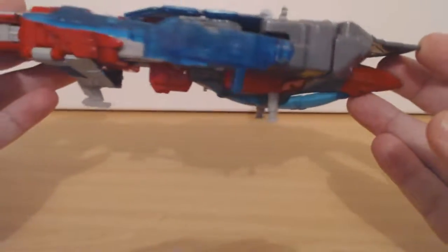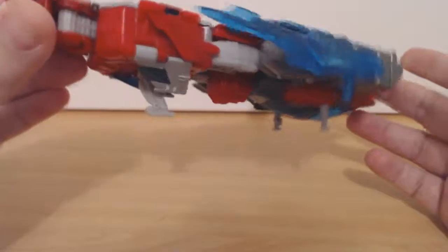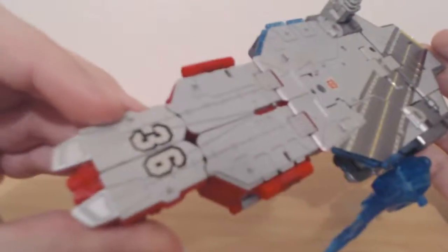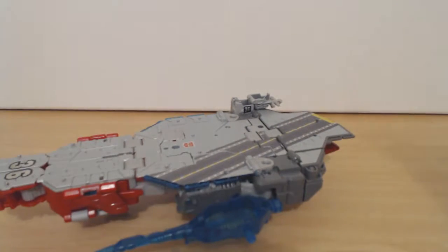He's got all the fins underneath there that help him stand — I think those would just be undersea navigation fin things. I'm not a boating guy. Also forgot to mention that the little tower here can fold up and then fold down if you so wish to have a Titan master sitting inside.